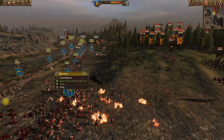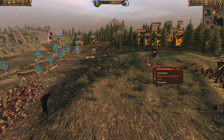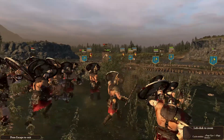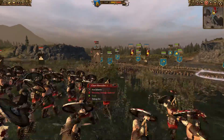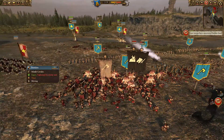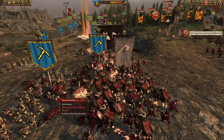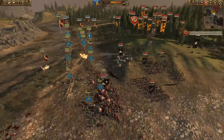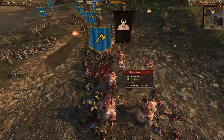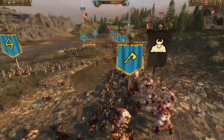We've got those Thunderers in the back, and the Quarrelers should be opening fire on these incoming Chaos Marauders. From their point of view you can see all these guys getting taken down by missile fire. We've got more charges going in and here come the Chaos Spawn. The Dwarven line is just trying to hold and allow these Thunderers to do some work.